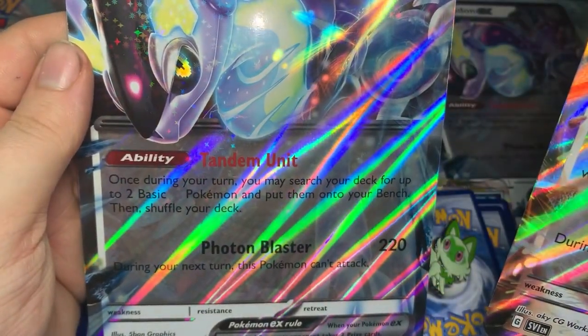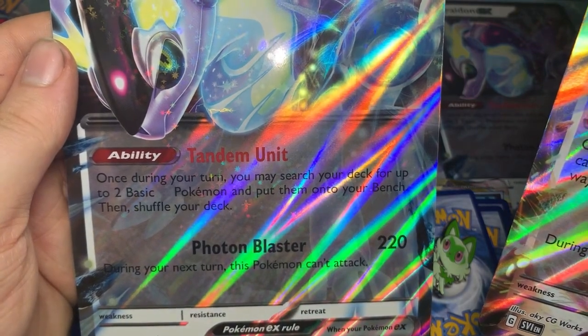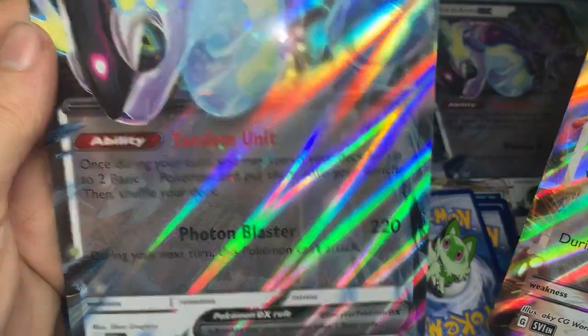Miraidon's ability lets you search your deck for up to two basic — I'm pretty sure it's going to say electric — Pokemon and put them onto your bench, then shuffle your deck. That's pretty cool.